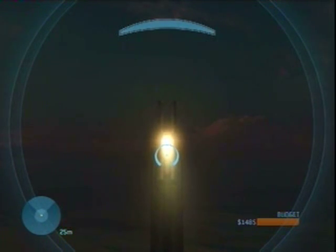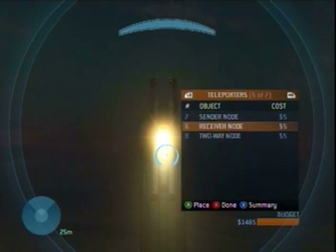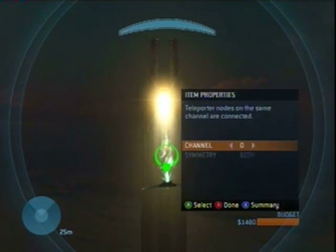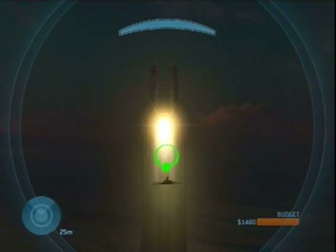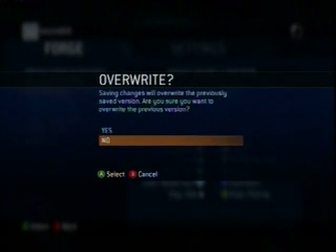You can get fairly close to the tower just by flying to it, but there is one invisible wall in the way. Create another receiver node behind this wall. You can set the teleporter to a different channel to save time if you would like. Just make sure to extend it out as far as it will go. Save changes and end the game.